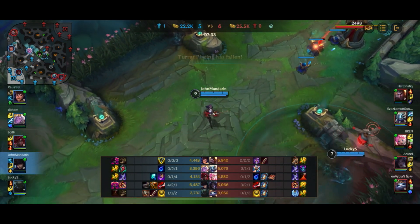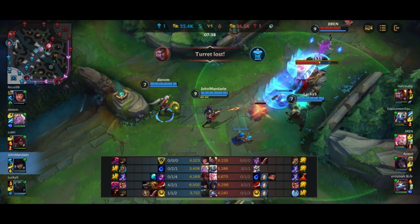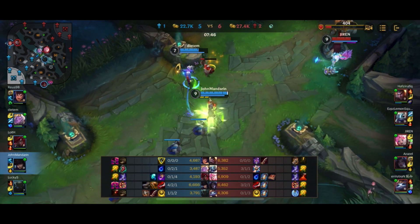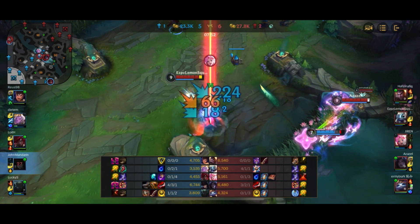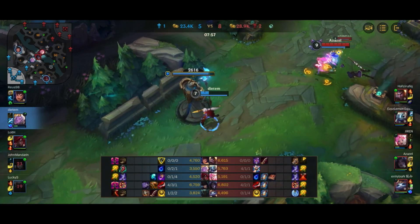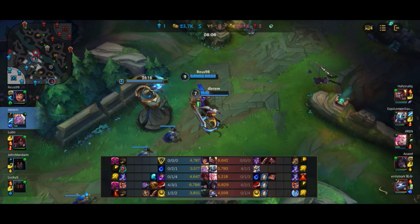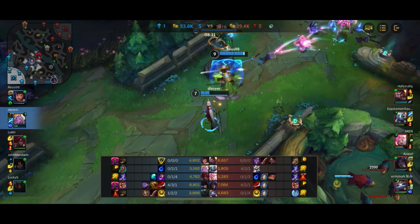No vision on the enemy so we don't want to overextend for the tower. We see Fizz, Kai'Sa, and Yuumi down in the bot lane — that's when we go for the tower. Seraphine's trying her best to defend against three people, which is really difficult because if she gets hooked by Pyke she's instantly dead. Unfortunately we're unable to finish the tower. Fizz comes in, hits the ult, and we just get one-shot. All three of our deaths at this point are to the Fizz.